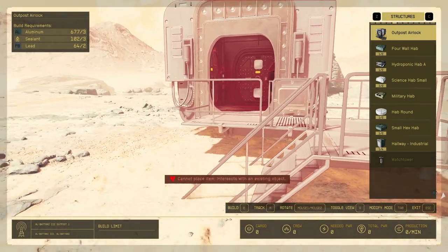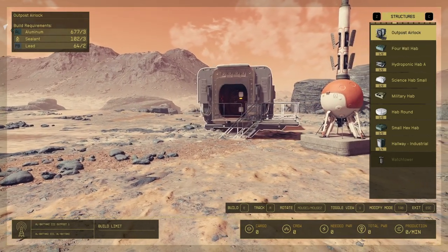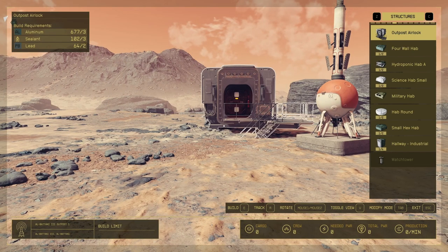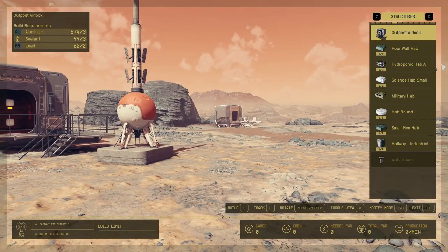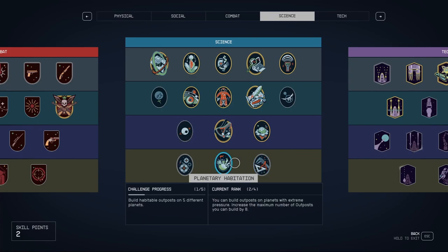Once the beacon is in place, you'll be dropped into the Structures menu. If you see another menu, switch to Structures using Z or C. We're going to place an Outpost airlock — confirm that build with E, then confirm again with E. And then the outpost is in place. That's actually all you need. If you check your skill now, you'll see it's progressed up by one.